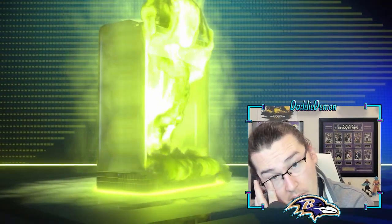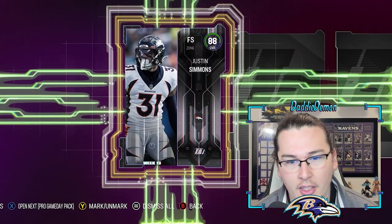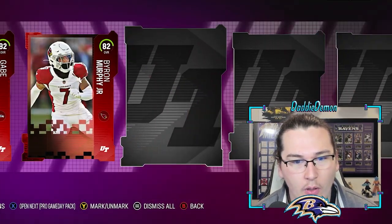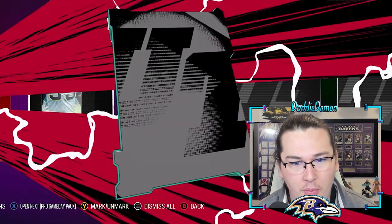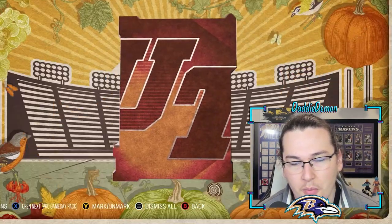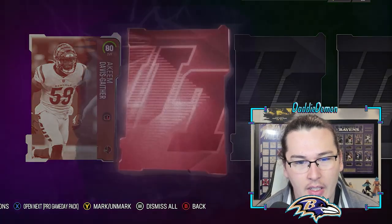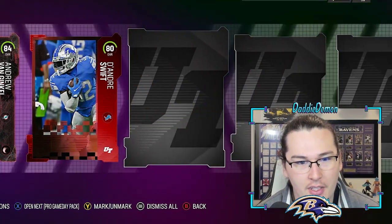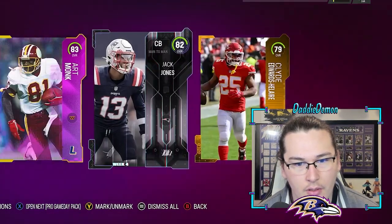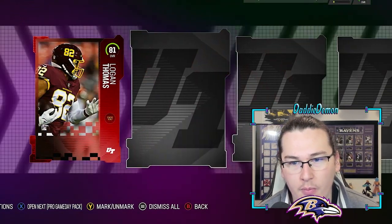That was a bad pack. I feel like if you're getting 4,000-plus training from these packs, then you're making coins. 88 Justin Simmons — so far 88 is our highest pull. The toppers is really where it's at. Some packs will give 10k training, some will give 2k, but I'm aiming for at least 200k training from these packs.